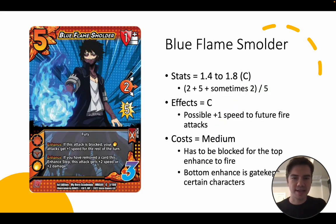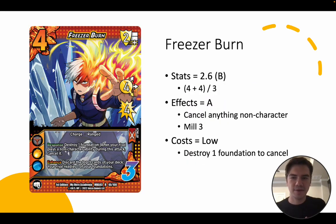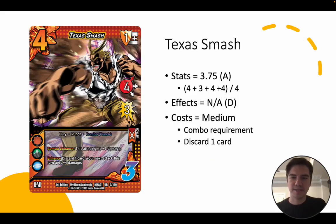Blue Flames Folder has horrible stats and just a fine effect — it's not going to see play. Freezer Burn is basically a 3 difficulty attack, so it's got a great stat-to-difficulty ratio, around B tier, and the effect of canceling anything. We love that — it's going to see play. Texas Smash is only about stats, but if you add them all in, it's basically a 4 high for 11. The costs are not nothing — you've got a combo and you have to discard a card — but being a 4 high for 11 on a 4 diff, it's going to see play.